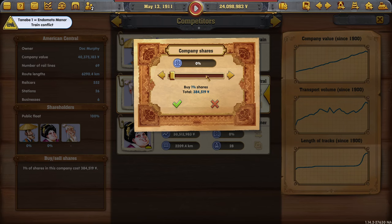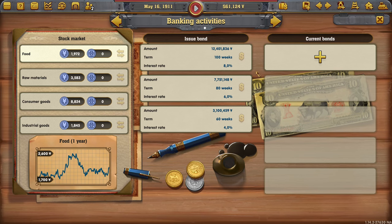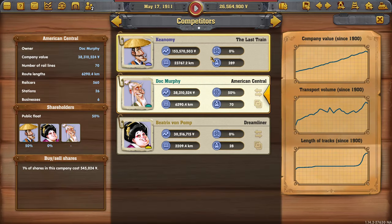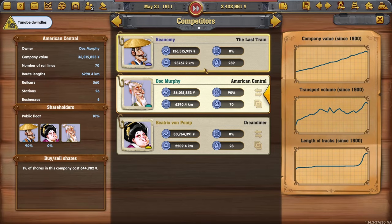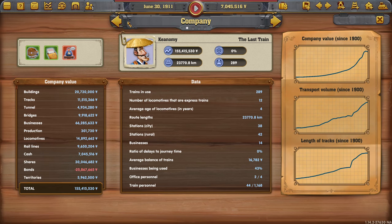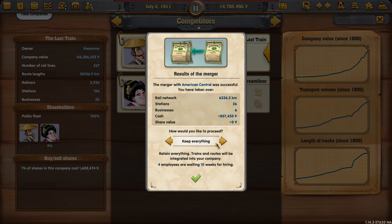How much do you cost? All of you is 57 million. 50% is 23 million. How much can I borrow? 12? Let's just borrow a little bit of money as well, and then we can buy maybe at least the majority. Almost 35-40%. That is 6 million and then we can buy him. I think we have a good situation now. I think we can purchase Doc Murphy here, and then we go to Doc Murphy and we simply merge with you.